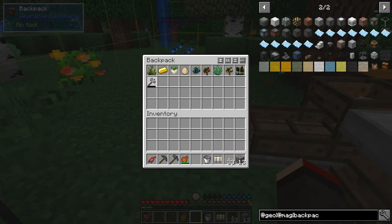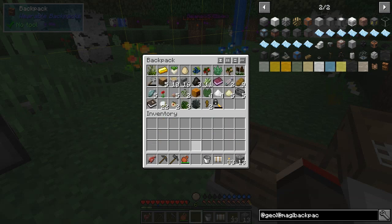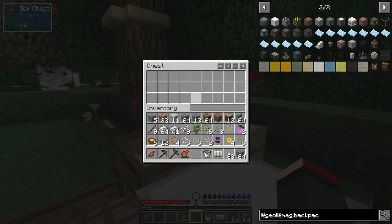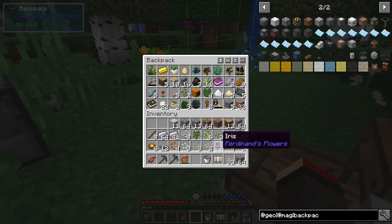I'll keep this backpack with me. Let's go to the chest, pick up everything — that's Control+Space by the way — and put it all in. That's already full! Let's do the same thing again. I'm not sure if we can get everything in there, but most things are in.